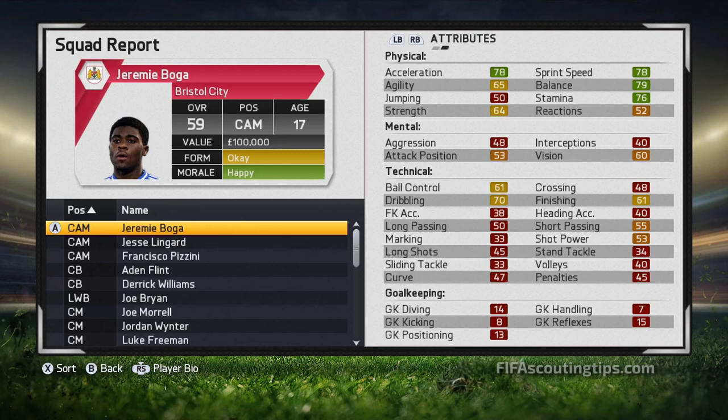First up we've got Jeremy Boga. He starts at 59 overall but has 80 potential, so he's going to grow absolutely loads. He's just 17 years old and plays for Chelsea. Your scout's value of him will be £100,000, but you can't get him in the first window. If you inquire in January, Chelsea will want around £1,000,000 to £900,000, so you can get him for about £775,000 to £800,000. His wages are £2,250 and he's got a 6-year contract.